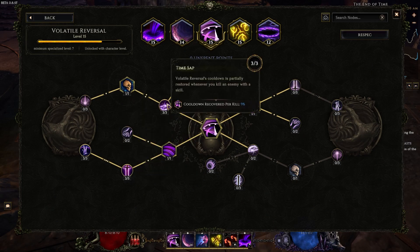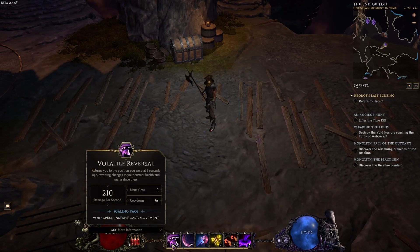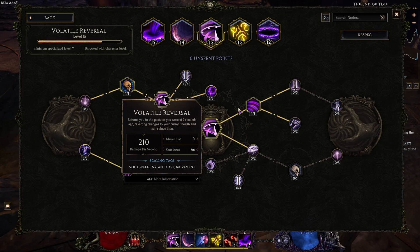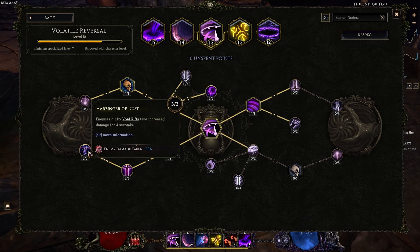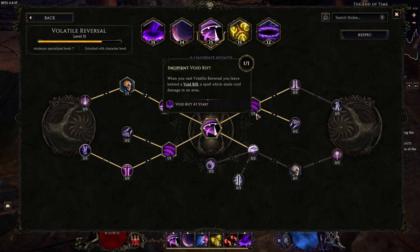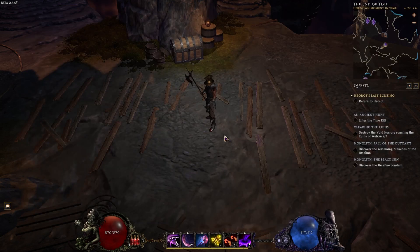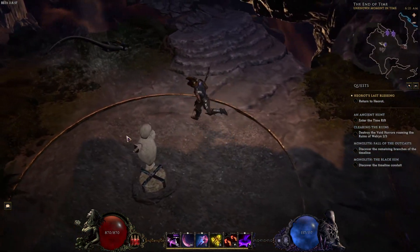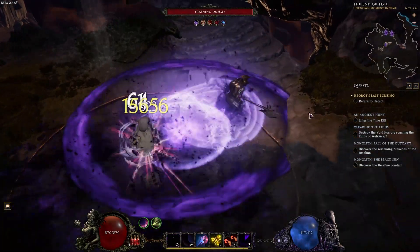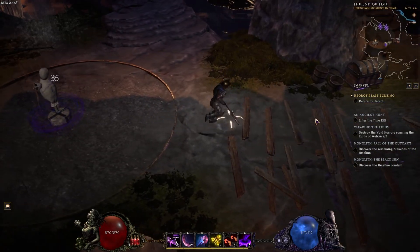For Reversal: two points travel into Time Sap, one point in Time Loss Vitality so it has a decent cooldown, then one point in Incipient Void Rift and one point in Terminal Void Rift. This gives us 60% increased damage taken from Harbinger of Dust — 30% from each node — which is a lot of extra damage. When we're in monolith we go bam bam bam, bam, and we don't have mana problems.